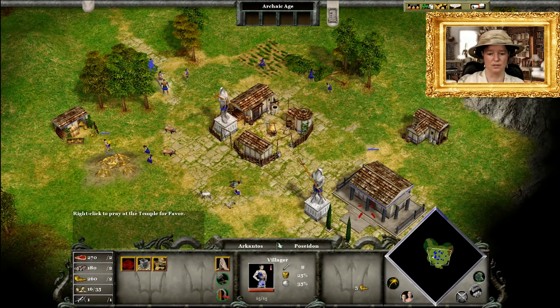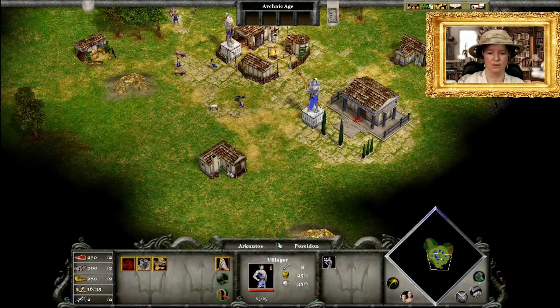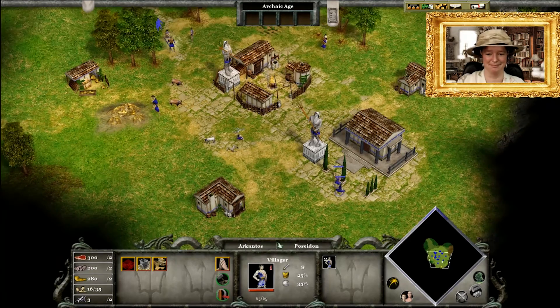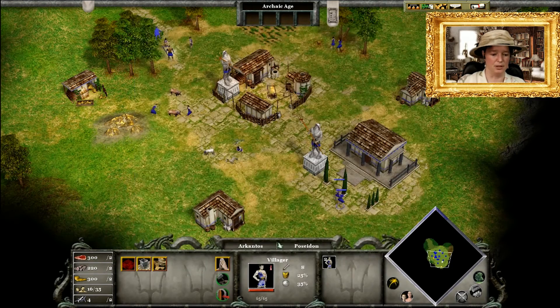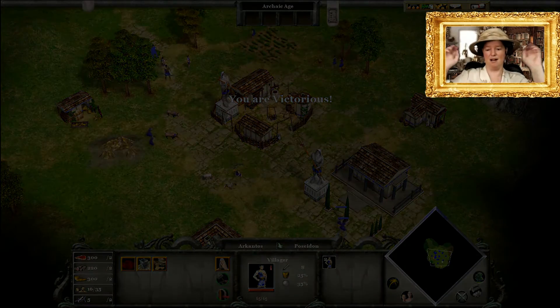Select additional villagers and right-click the temple to set them worshipping. There we go — both worshipping now, you can see them quite dramatically. The objective is to earn five favour. 'Your offerings have pleased the gods' — and there we are, favour earned.